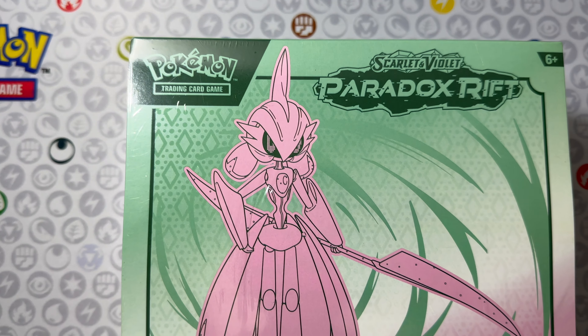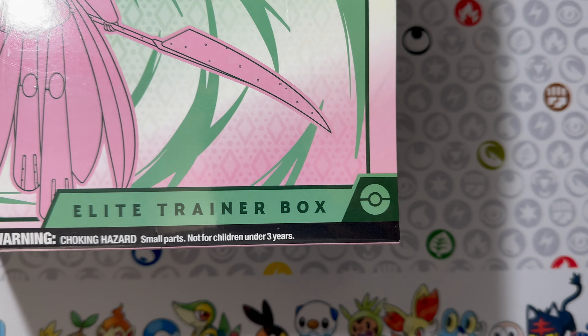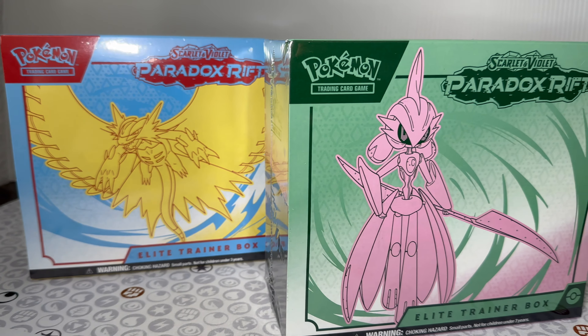Today we're diving into the future of Pokemon and unboxing a Paradox Rift ETB. In this video we have the Future Forum ETB to see how many new Pokemon we can find from Area Zero. We'll also be giving away an ETB of your choice, so make sure to keep watching for details on how to enter.